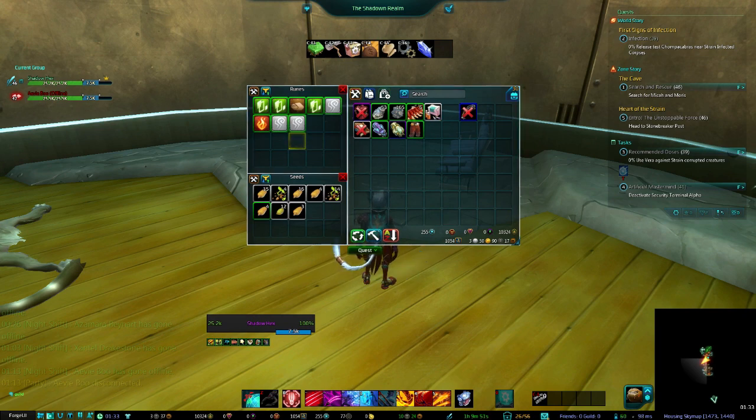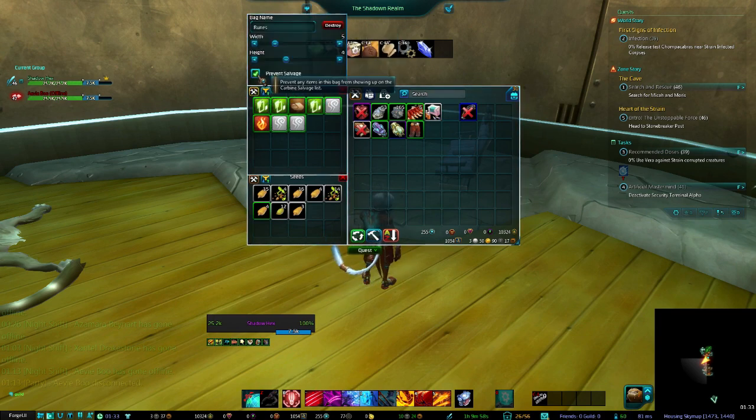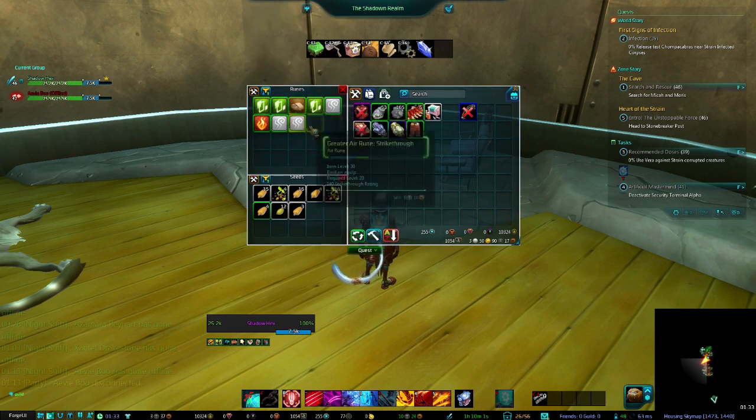For people that don't know, Corona Bags gives you the option of having virtual bags. These virtual bags you can assign filters to, you can assign settings to, you can prevent salvaging of that bag, you can change the size of it, but it generally acts as a secondary bag and it helps you filter your items.